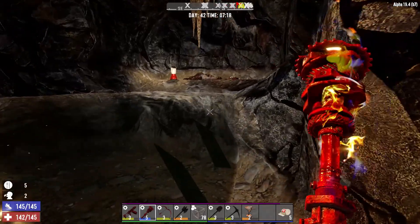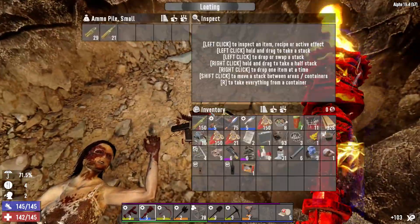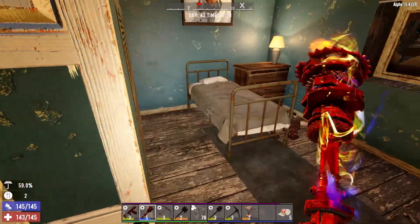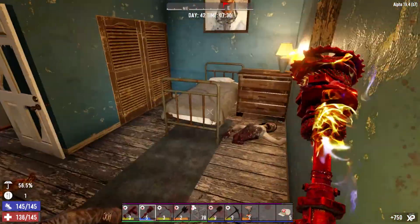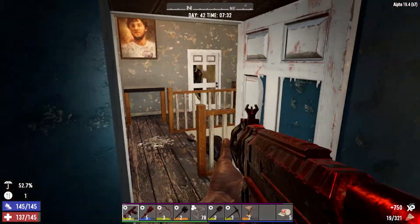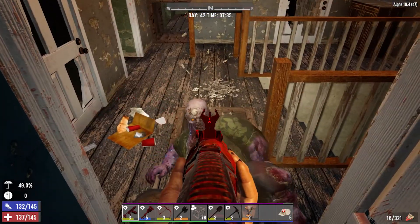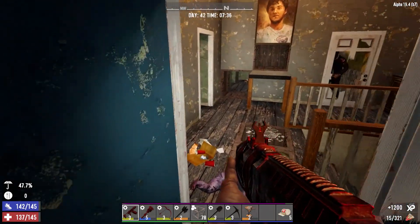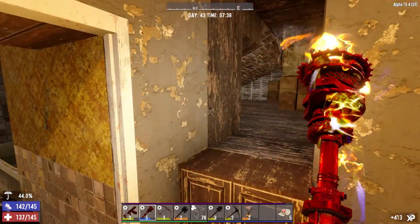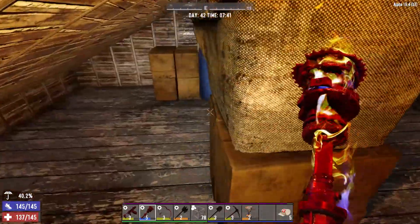I don't think there's anything over here. There's an ammo pile. Guys in the sneaky spots. A lot easier to kill when you're not radiating. There's an ammo pile — oh my goodness. There's something sneaky back here.